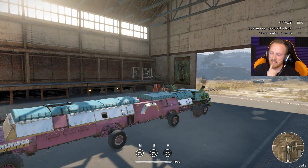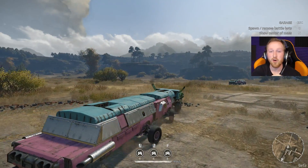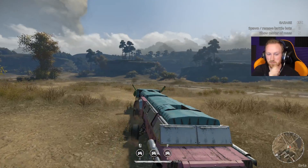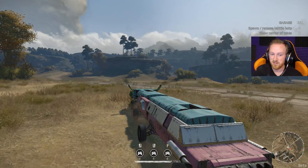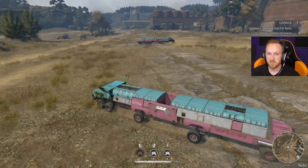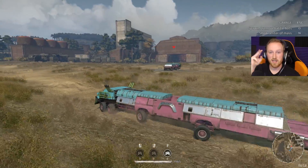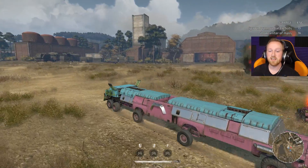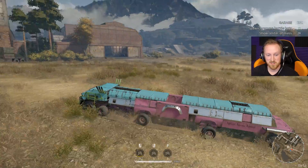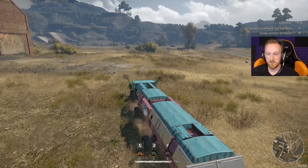You guys said the drones do not go for the nearest target — they go for the nearest target when they are launched, which makes sense. They pick a target immediately and go for it. So you can see them going completely random directions, but they're going for the first person they saw. Someone suggested putting the three fused drones on different keys so I have the ability to target different people as I drive by them. So that's what I've done — left and right and then F.